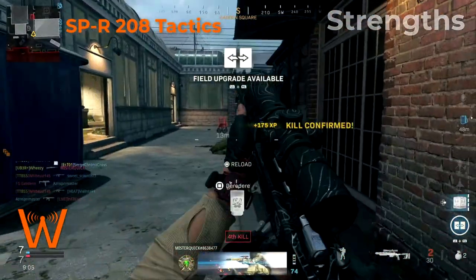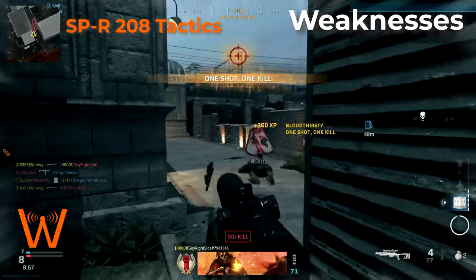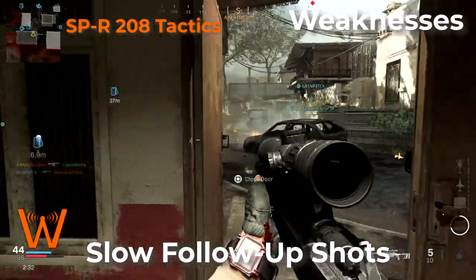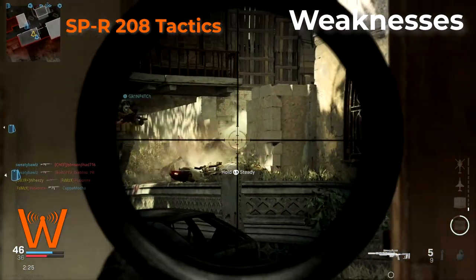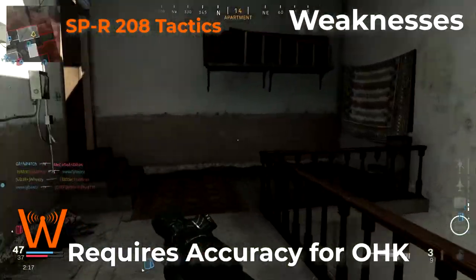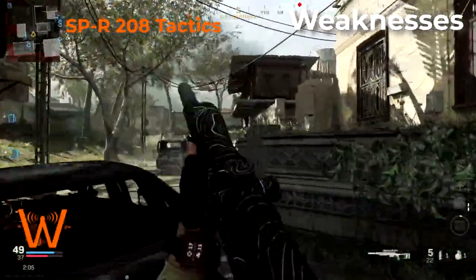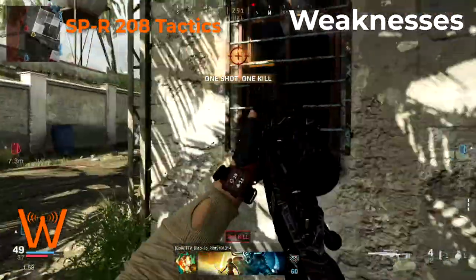The weaknesses of the SPR are very minor. The first is that since it's bolt action, follow-up shots are slow versus a semi-automatic or automatic weapon. That said, it has a relatively fast cycle rate for a bolt action, and there is an attachment that increases that cycle rate further. The other weakness is that the one-hit kill positioning requires a little more accuracy — you do need to hit mid to upper torso or head. You'll get some hit markers, but overall these are minor weaknesses compared to how effective this gun is.